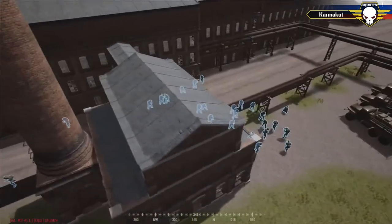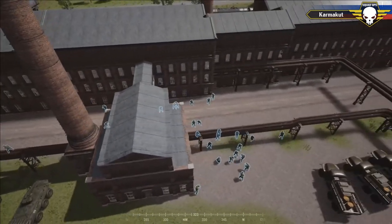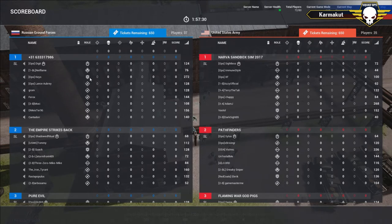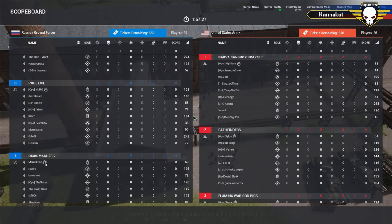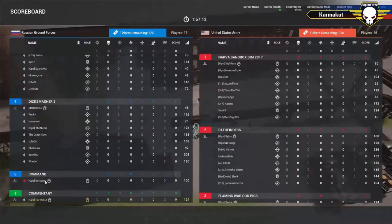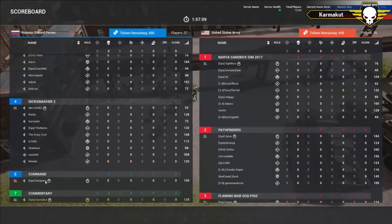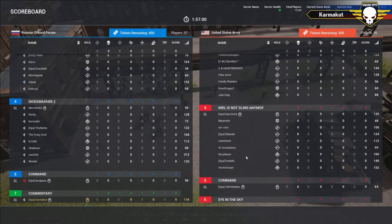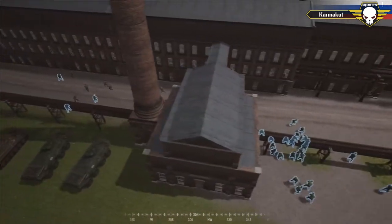We're starting round two momentarily. Both teams are now switching sides. We'll be spectating Digit, Shadow, Ritual, Blub, and Merrick squad-leading for the Russians, with Best Pony commanding. These squad leaders and command were originally on the US side in the previous match. For the US we now have Sightless squad-leading, Silas, Swine, and Nacho, with CMYK Matter commanding for the Americans.